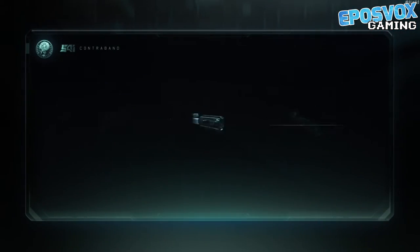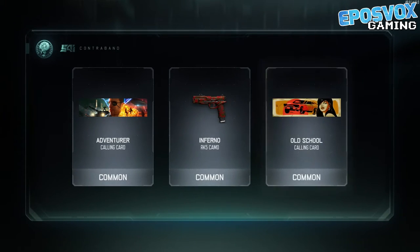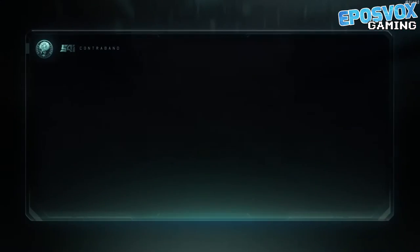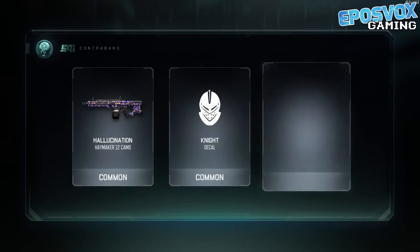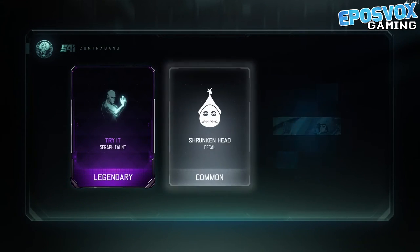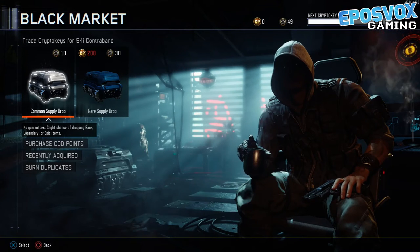Man, we are getting some decent stuff for common drops in this video here. Not a big fan of calling cards — I really don't care about calling cards at all. I wish you could trade in specific items instead of just duplicates. Like, I'd probably trade in a lot of calling cards eventually.